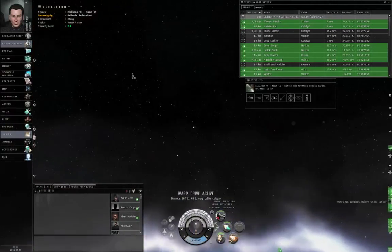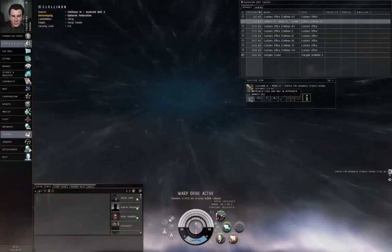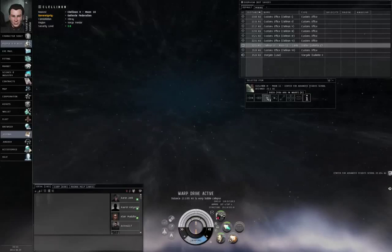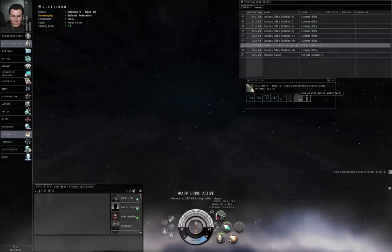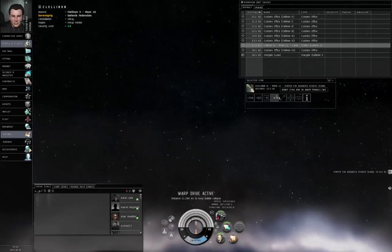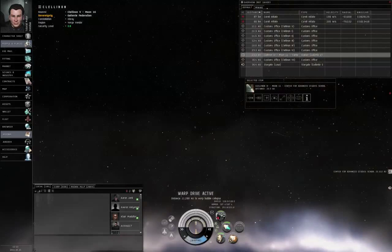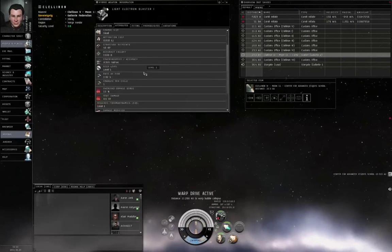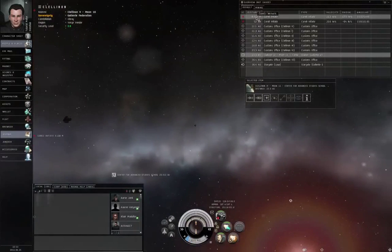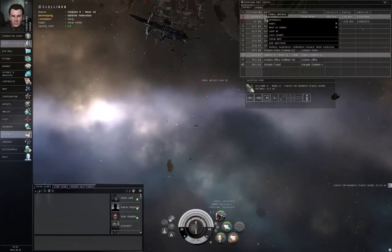One of the things the built-in game tutorial was trying to tell you was about the orbit command. You have the commands for approach, for warping to something, to dock, jump, or activate an acceleration gate. We've also used lock target and look at, but we haven't looked at orbit and keep at range. Orbit will tell your ship to try and go in circles around something as best it can. Recall that your blasters have an optimal of 500 and a falloff of 1500, so they work out to about two kilometers. So let's right-click this nearest enemy and orbit.